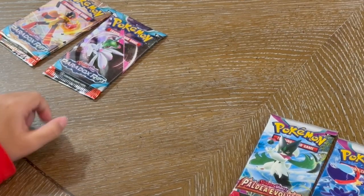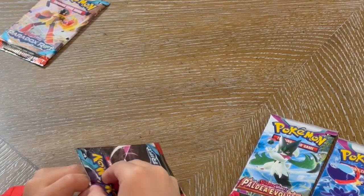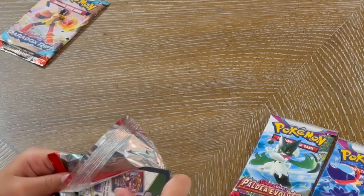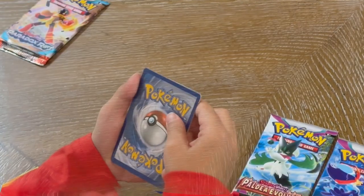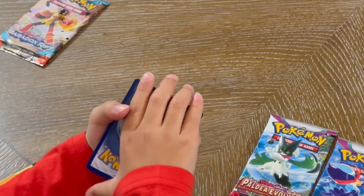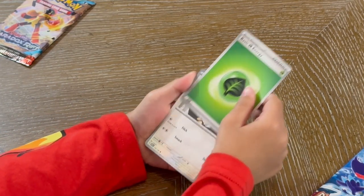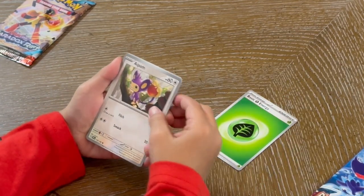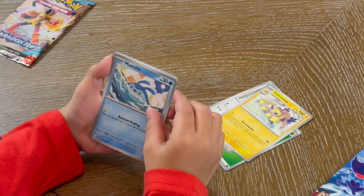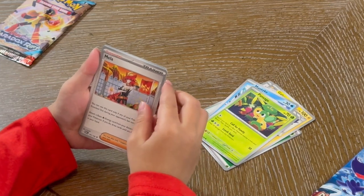Now we're going to be opening the first Paradox Rift packet. Okay, so we're just going to pull one card from the front this time. So we got a basic leaf energy, a Palm, Govetula, Mantiki, Pansage, and a trainer — Mila.